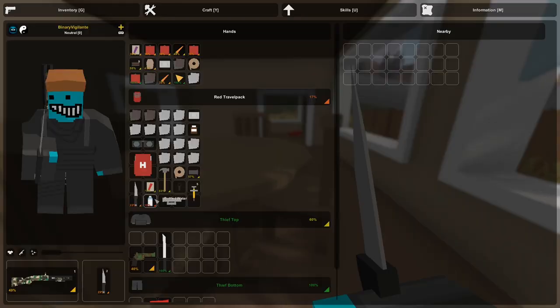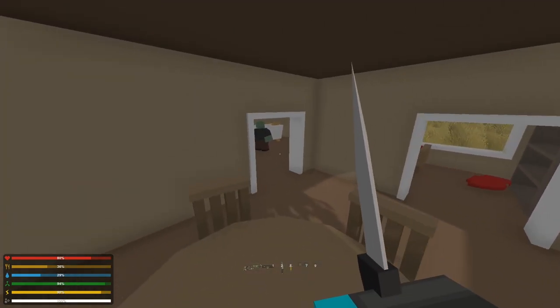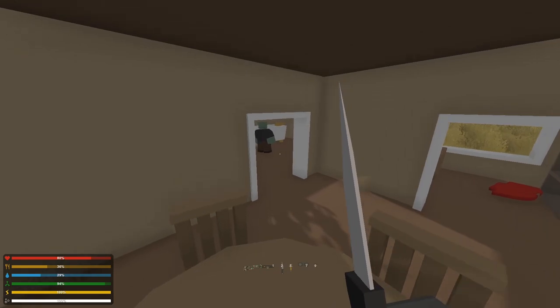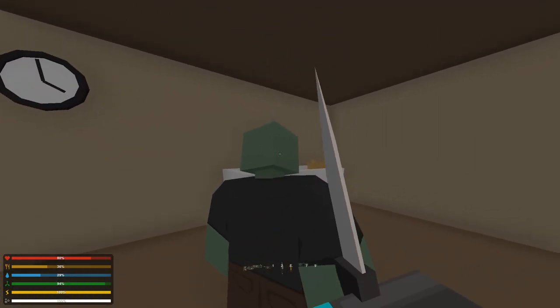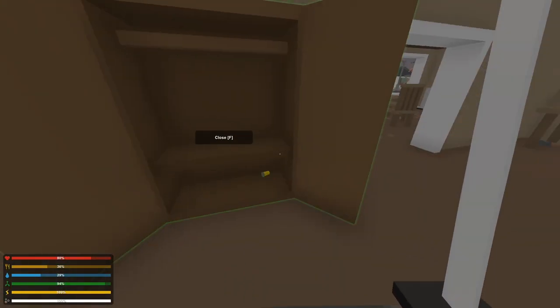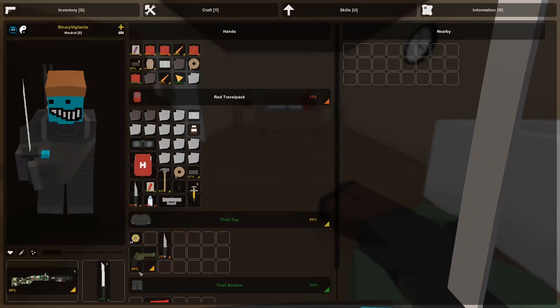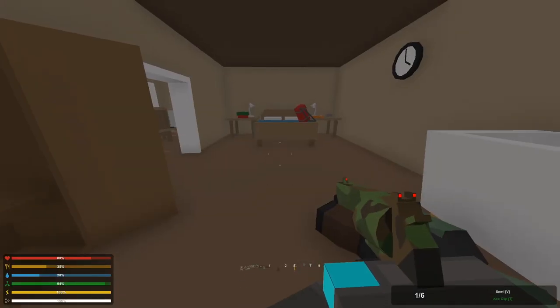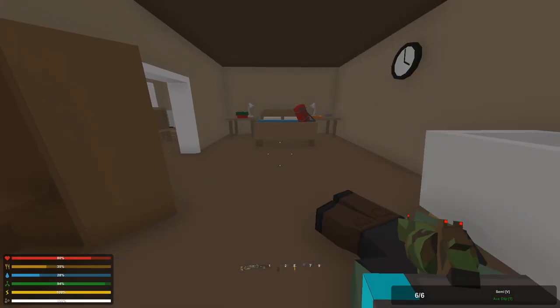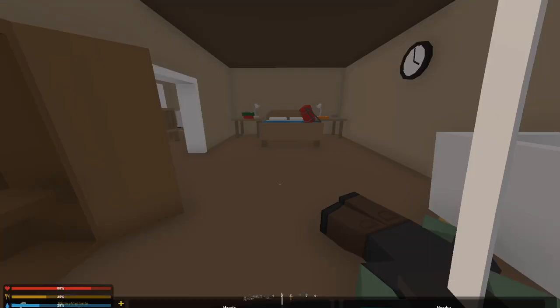I picked up some bottled water at only 10 percent quality. We might find some purification tablets which will make it safe to drink. I'm going to kill this zombie — I meant to use my katana. Another full ace clip as well. Let's unequip the katana, equip the revolver, and reload it so we have bullets ready just in case. Got some duct tape too.